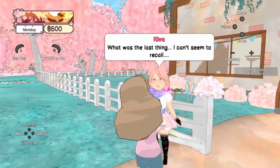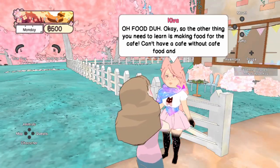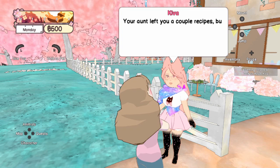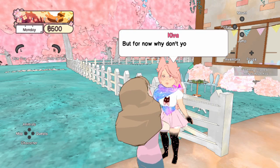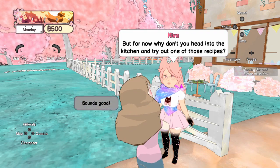What's the last thing? Food — duh. The other thing you need to learn is making food for the cafe. Your aunt left you a couple of recipes but it's not many. If you talk to the other villagers, they may share family recipes in exchange for your help. Why don't you head into the kitchen and try out one of those recipes? Okay, sounds good.